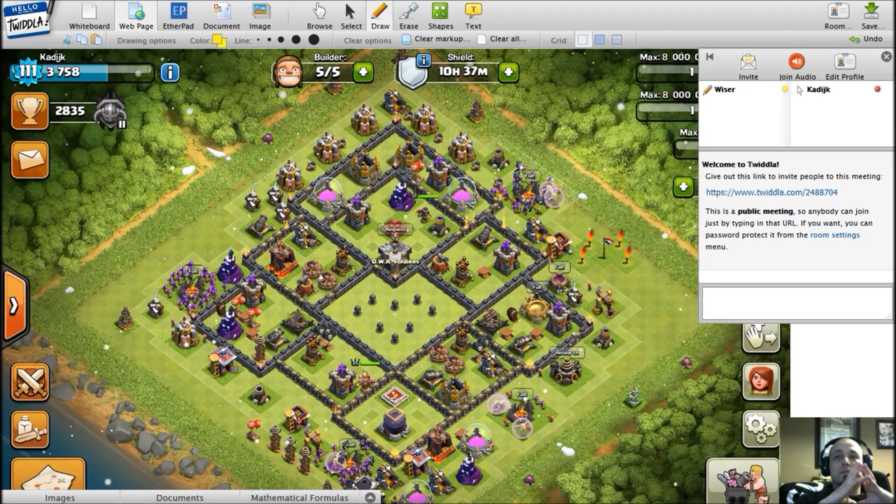Yeah, so queen charges — I've been using them myself a lot recently and I'm loving them. It's amazing. Any anti-three base can be tripled using this style. As a base builder it's kind of disheartening because there's not much you can do against it. Using a rage on four healers — nothing is going to stand up against it except for maybe a PEKKA.